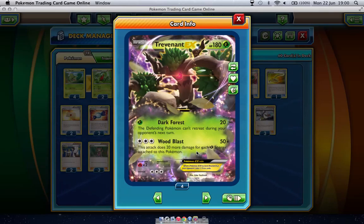It's actually fairly decent in my opinion. Even with the Muscle Band it's doing 40, and hit for the weakness it's doing 80, so it can have its uses. And then for three colourless, Wood Blast does 50 and it does an extra 20 for each grass energy attached to Trevenant.